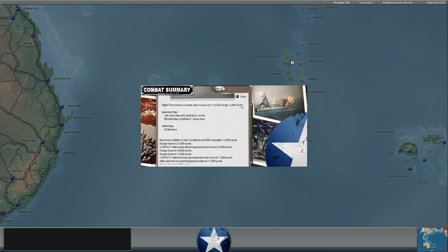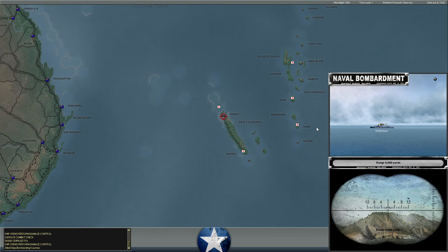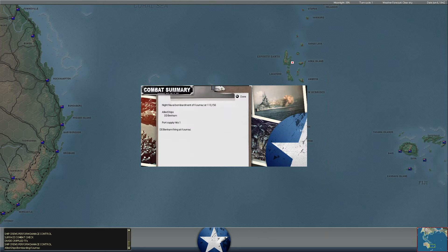Their primary orders are to bombard with the objective of uncovering some intelligence about what the Japanese have at these locations — to see how strongly they are holding onto the New Caledonia region. New Caledonia is a thorn in our side from a strategic line of communications point of view. The Benham engaged near Comac, just north of New Caledonia. The Japanese had a cargo ship, the Unyo Maru — we hit it with five shells and set it ablaze.